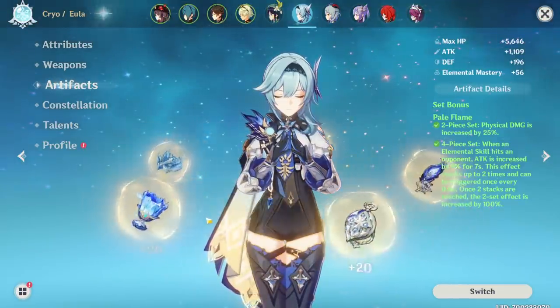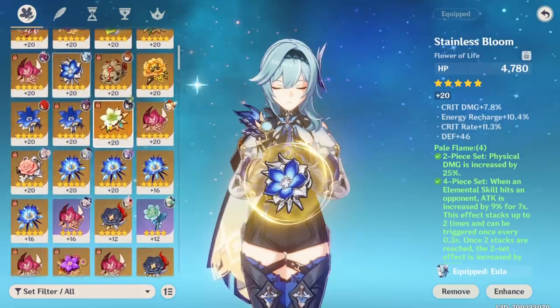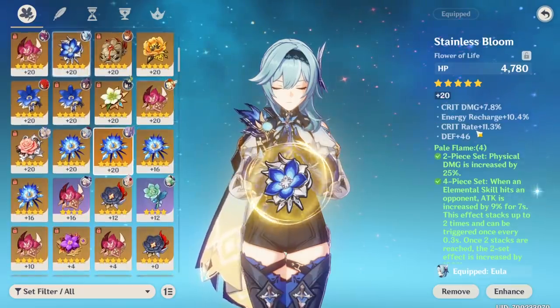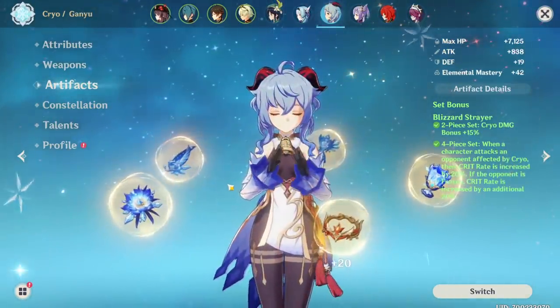Eula — I've actually been doing a few of the new runs, so we can check if we got anything better for Eula in the meantime. Her artifacts actually aren't very bad. This one could be slightly better, I guess, but it does already have 11 crit rate. Nope, nothing I can really make better on her.